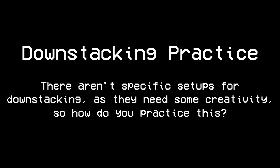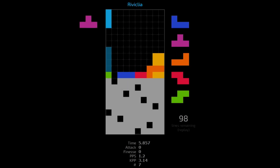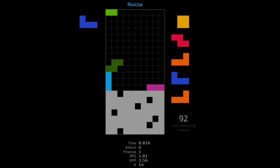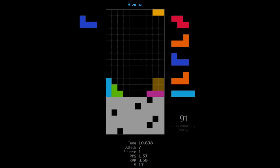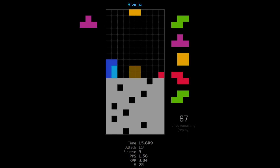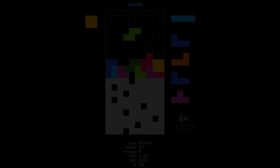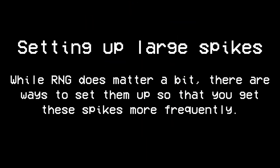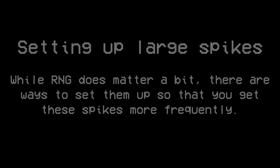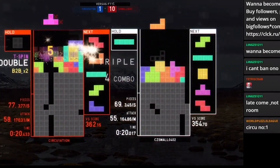There aren't really specific setups for down-stacking — it requires quite a lot of creativity. The main idea is to maintain a flat board without locking your garbage holes. You have to think pretty far ahead, especially for down-stacking, as efficiency varies quite a lot from person to person. Studying pro players' Jstris cheese mode replays is recommended, along with practice in your own time. Many people call big spikes RNG, and while RNG matters a little, there are ways to get more big spikes — usually mixed with T-spin setups like fractals and Cut Copies, followed by down-stacking.